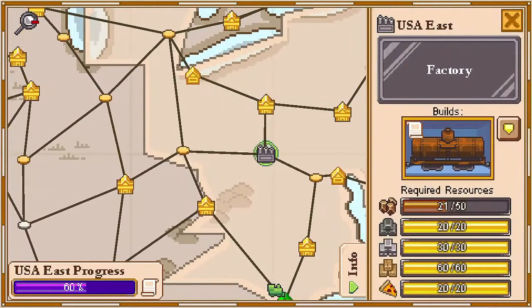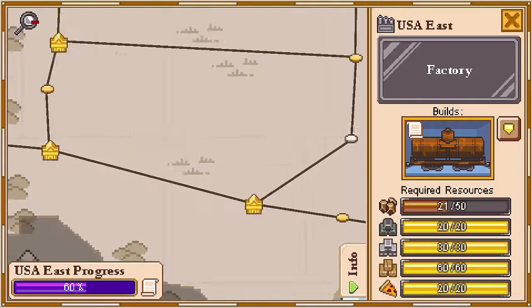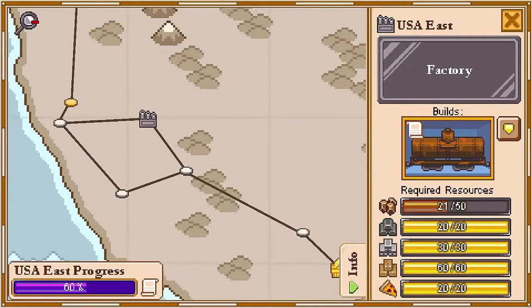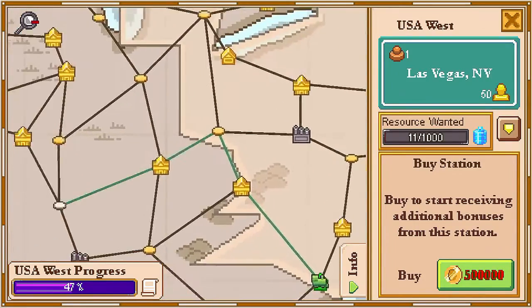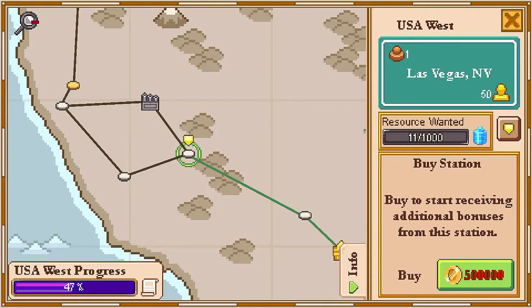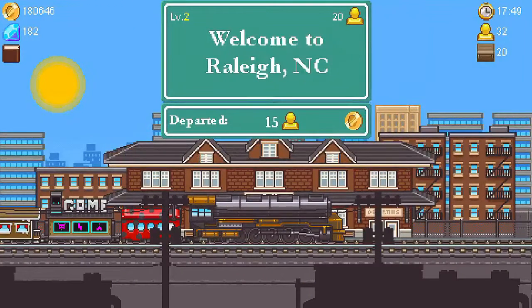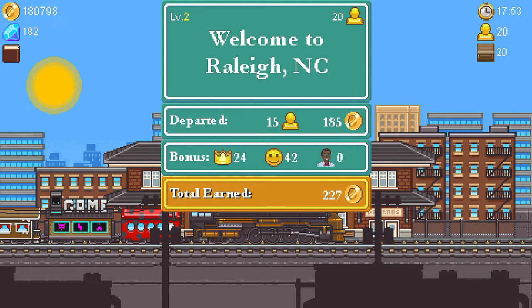This factory here - we need some copper to finish off another rail car. So what we're going to do is set a course to fly out here to this USA West area. We'll set the course. We're going to transport some resources and try to complete some of the resources that are needed in these towns.